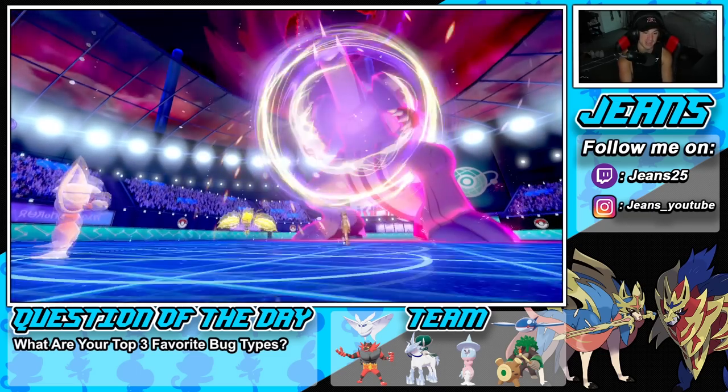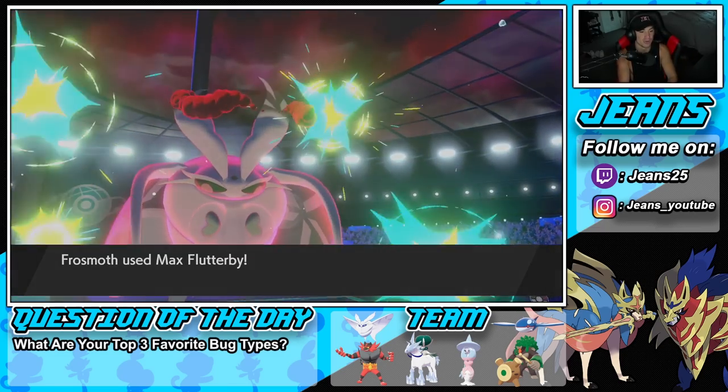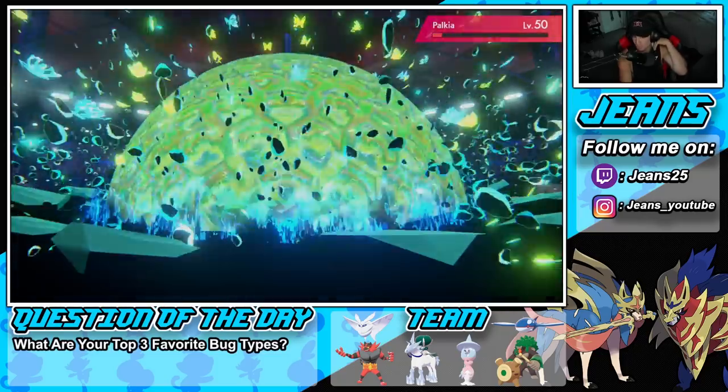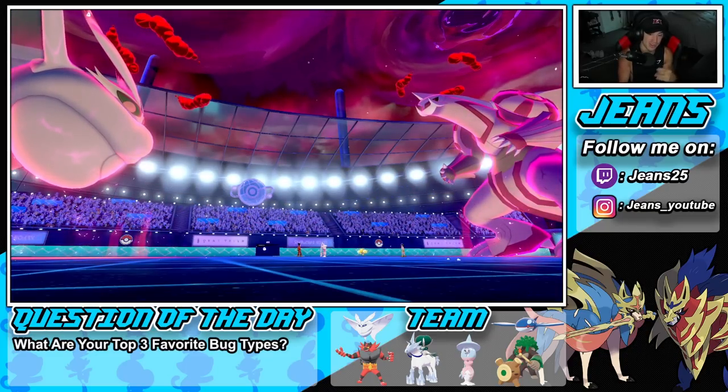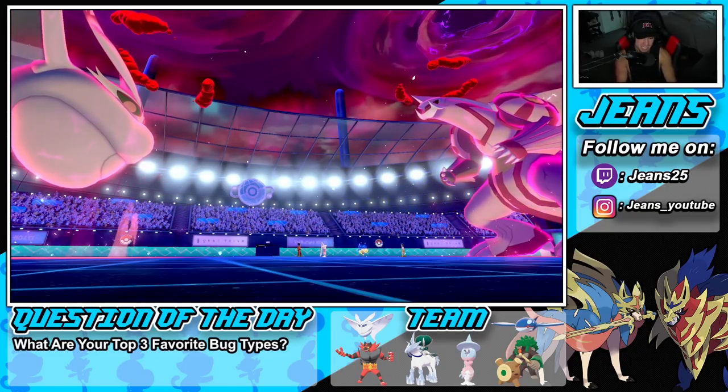Regieleki protects. We Magic Powder, changing his typing to Psychic. Go ahead Frostmoth — coming in with a big old Max Flutterby, bringing Palkia down to the red, and more importantly the Special Attack drop. Frostmoth is not playing games!